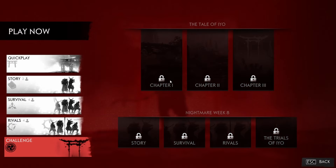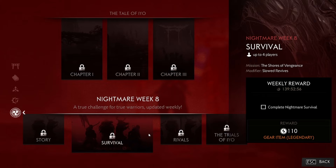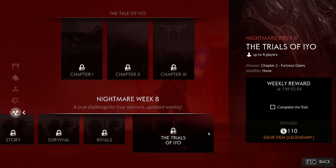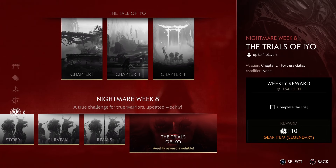It's a new week in Ghost of Tsushima's Dreams of the Samurai which brings a new set of challenges. The challenges include Chapter 1, 2, and 3 of the Raid, a Nightmare Story Mission, a Nightmare Survival Mission, Nightmare Rivals, and the Trials of EO — which we'll be going over in this video.